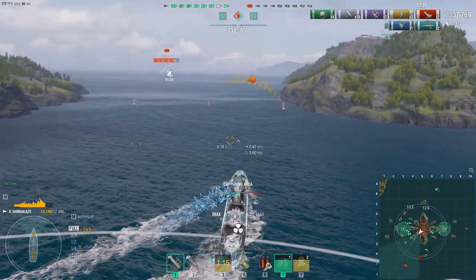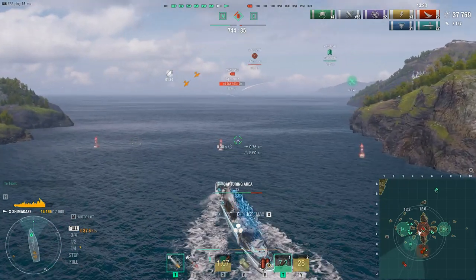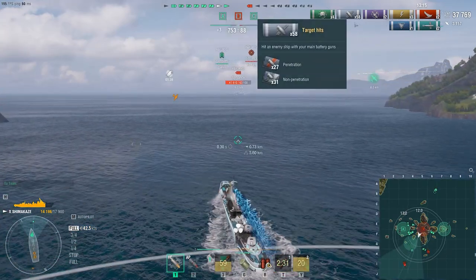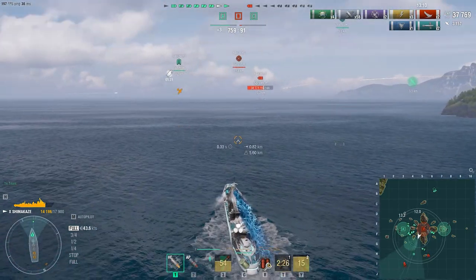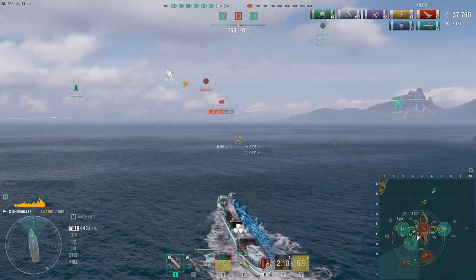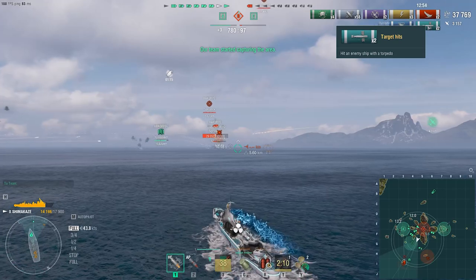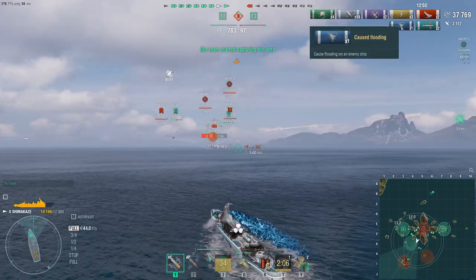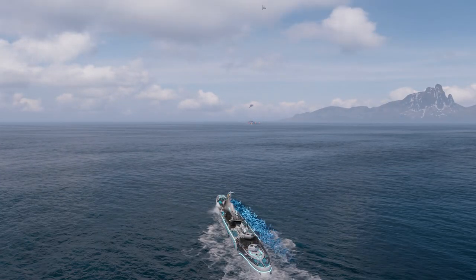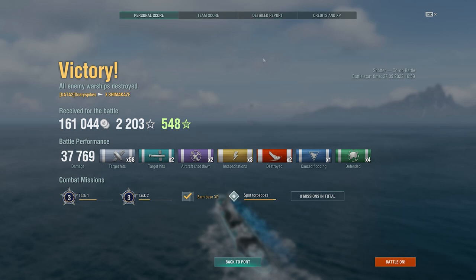In the top right corner of the screen you'll see ribbons — a visual representation of what you've done and how much of it throughout the battle. These include defend ribbons for holding points, target hits, aircraft destroyed, incapacitations (when you disable a module like a rudder), torpedo hits, times you caused flooding, and damage dealt to enemy ships. At the very top of the screen you have a representation of how many ships remain on your team on the left side and on the enemy team on the right.